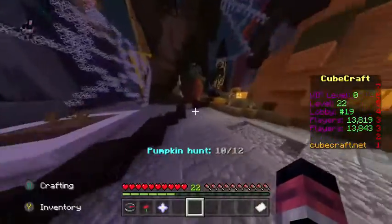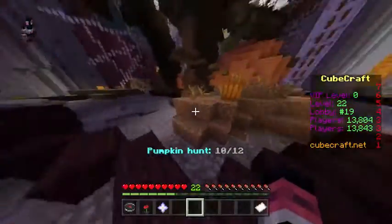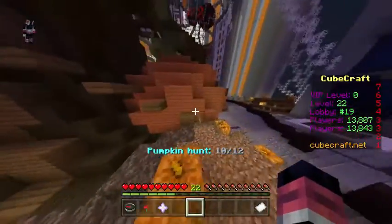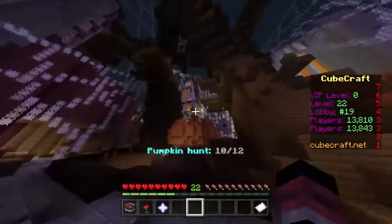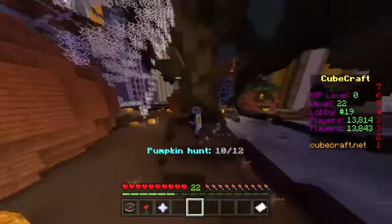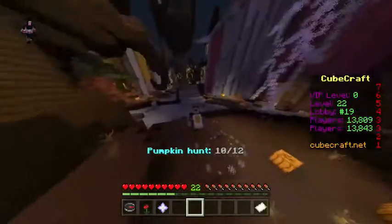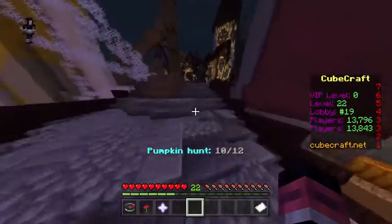The next pumpkin you're going to find is all the way over here. Once you hit that, run over here and you're going to see this area. You're going to make all those jumps, and at the end of that you can see there is a pumpkin up there where that redstone — whatever you call it — is.